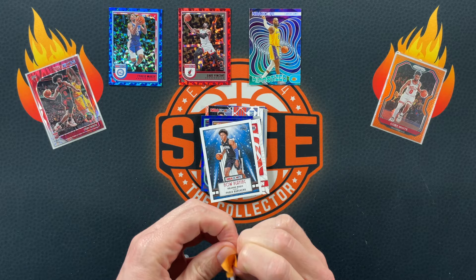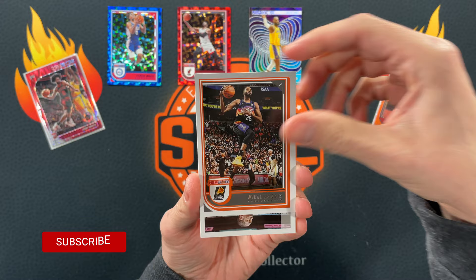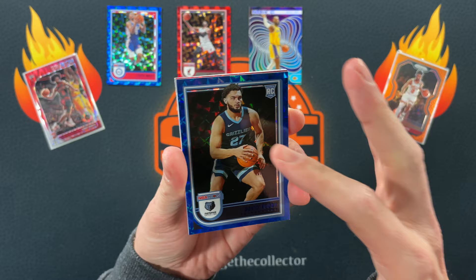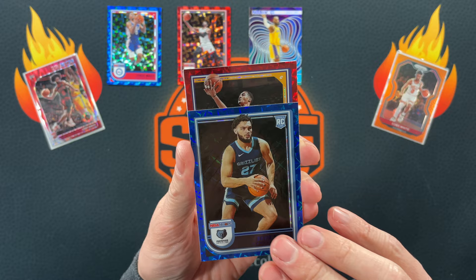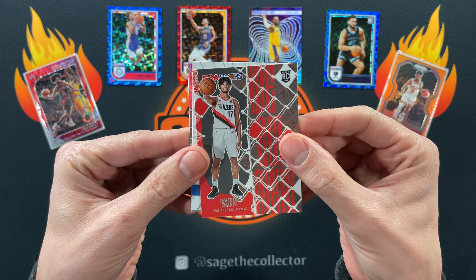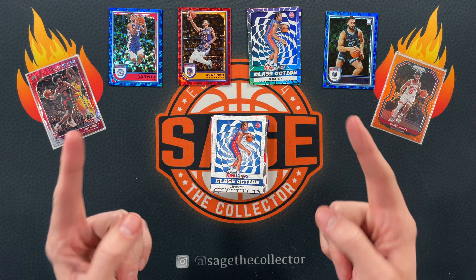Come on, one more red or a green. We got Mikal Bridges — flip around — oh I see a red, we got another numbered card! Nice rookie pseudo jersey match. It's hard to match Grizzlies because they're always that weird navy blue, but that's a pretty cool card. And our red — let's see if we can figure out who this is by the head... that is Jordan Poole! Pool party, numbered to 99. Then we got Shaedon, we got Jaden, we got a hollow of Jaden. Very cool.